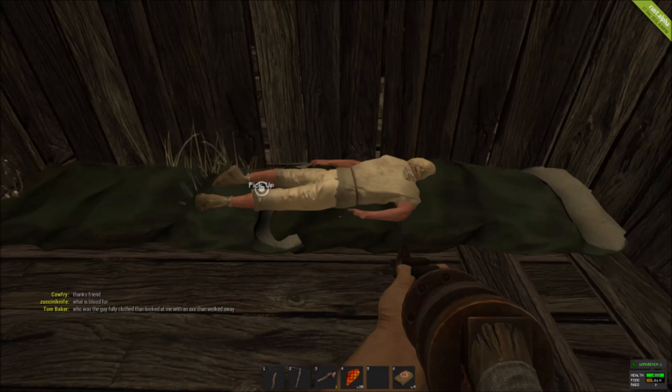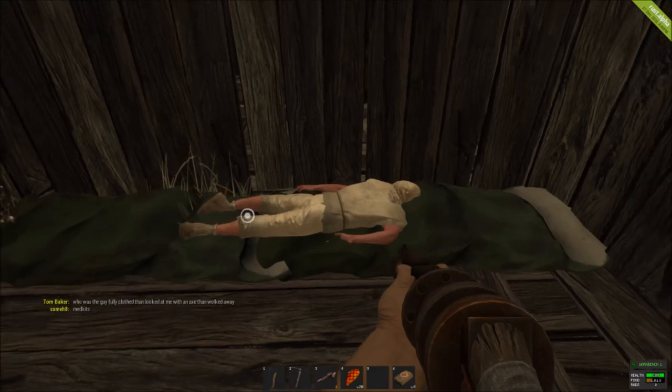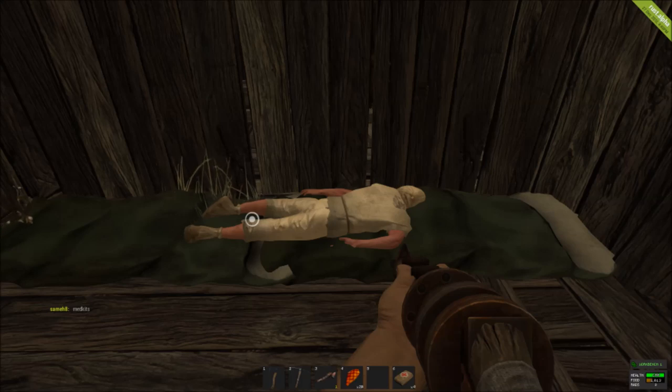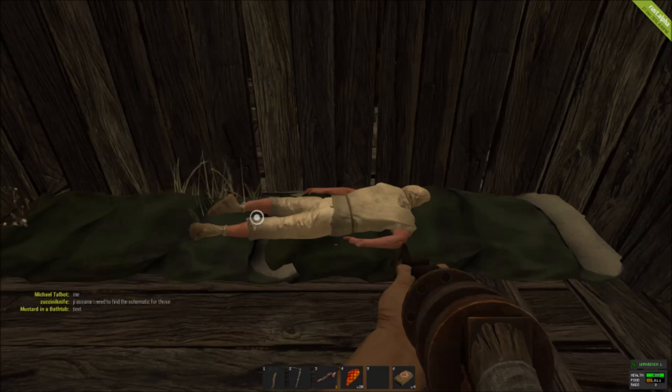A lot of people in Rust will log back in and find themselves not where they left off — maybe at a new spawn location with empty inventories. What happened is you were probably killed while logged off. Just like this character here who is sleeping and laying down because he is logged out — wherever you log out, your character will flop down and lay there. So if you log out in the middle of the street, somebody will walk up, kill you, and loot your stuff.